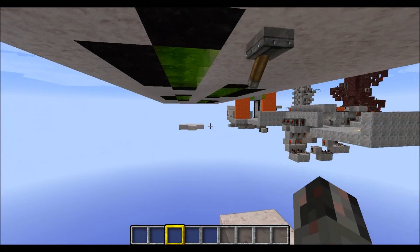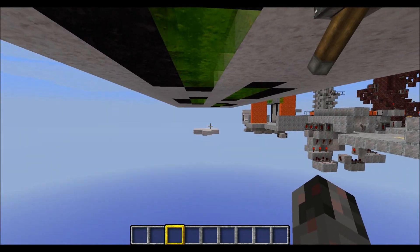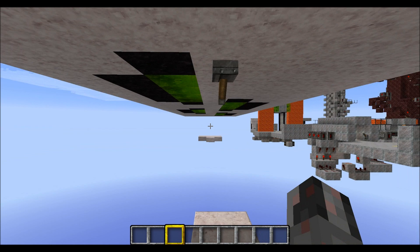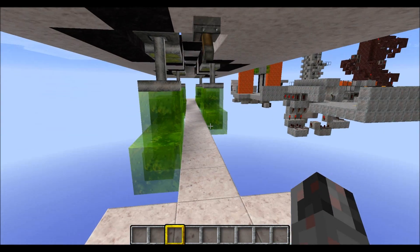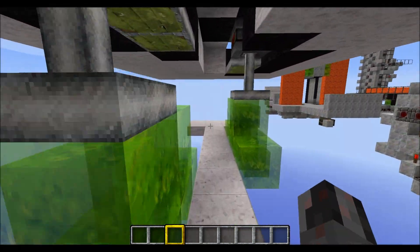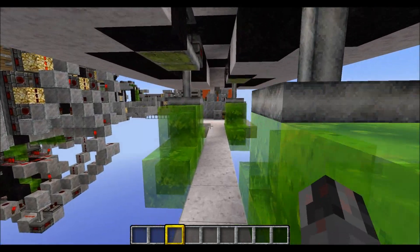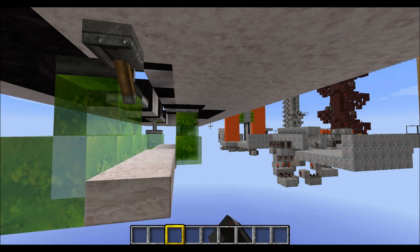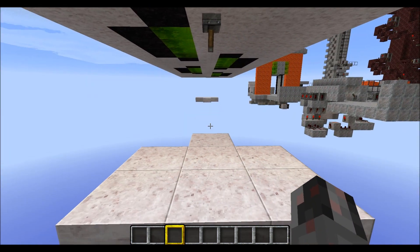For the demonstration, as you can see, I have a little platform here and a little platform there, and at the moment there is no way to get to that platform over there. But once I activate this lever, a walkway comes down from the top and I can just walk over to this side. Once I'm done, I can go back and the bridge gets retracted back into the ceiling.